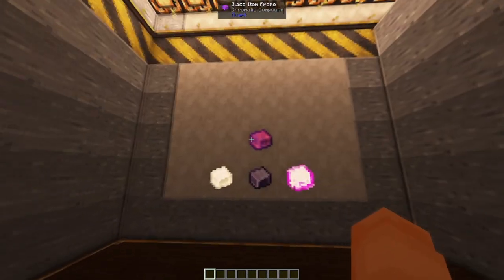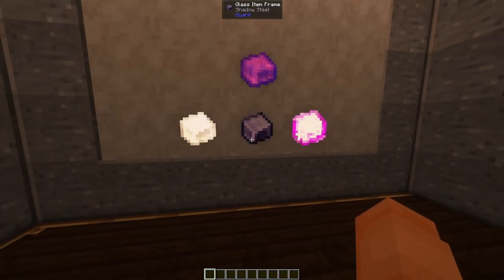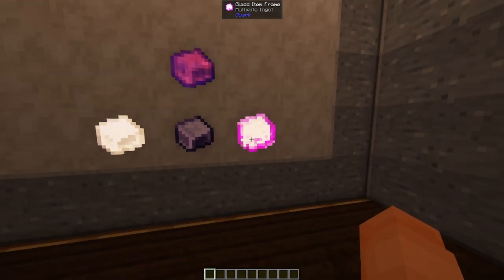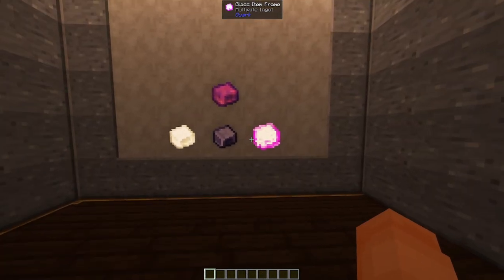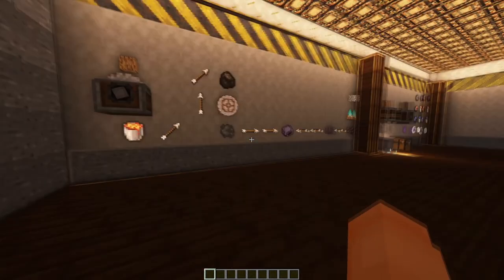The main thing this mod adds is chromatic compound and three alloys for it: refined radiance, shadow steel, and the multiplier ingot — which is a new one I've added. There will also be a fourth one, and maybe even more down the road in the next update, but at the moment these are the only three we've got.